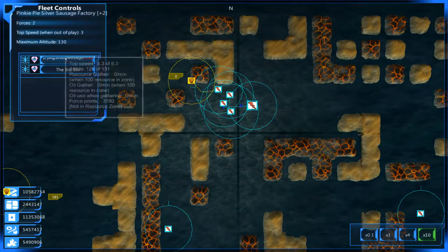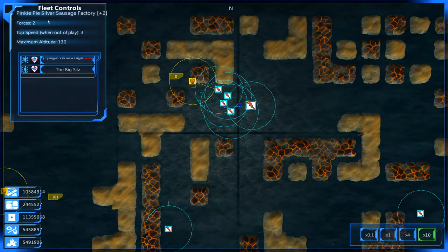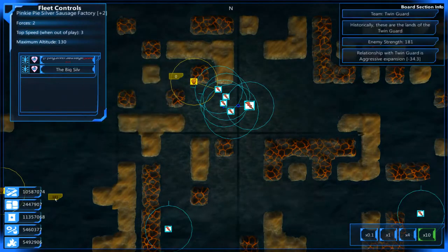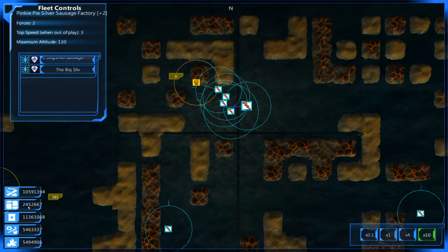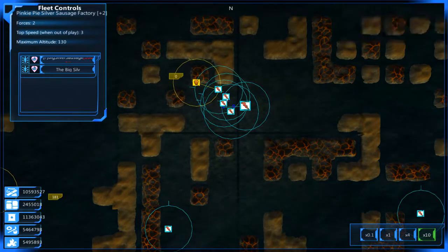This is just the Big Silver Sausages now. I got rid of the Pinkie Pie because we really hadn't used it in a while, and by scrapping it, we got just over 1.5 million metal. It was crazy.